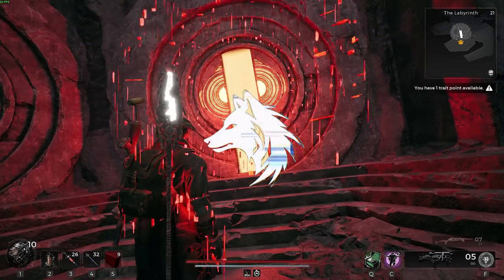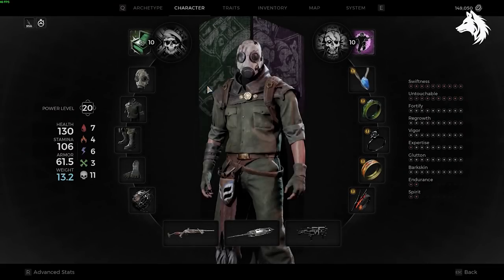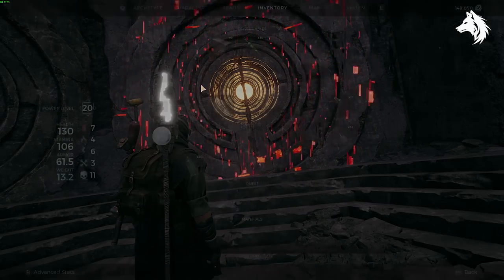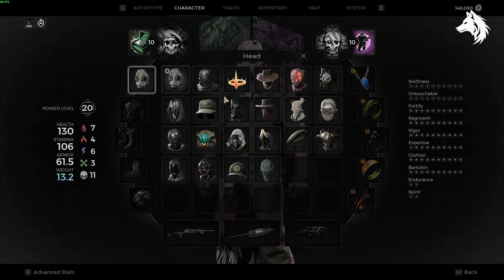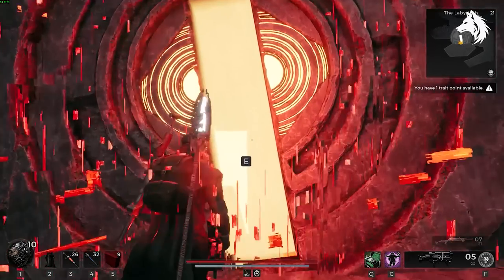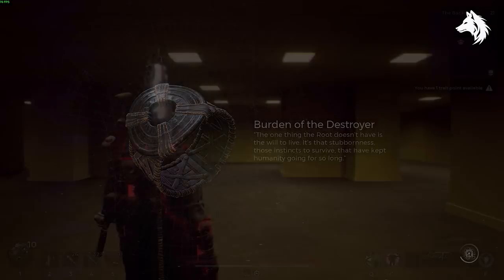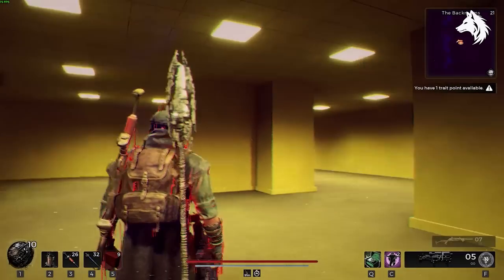Hey guys, Luna here, welcome back to another Remnant 2 video. The Archon secret has finally been discovered, not by me, but by the Discord community who spent an incredible effort in finding the solution to unlock the Corrupted Door inside of the Labyrinth. It was only just discovered in the last hour.